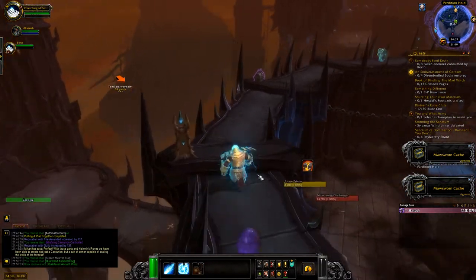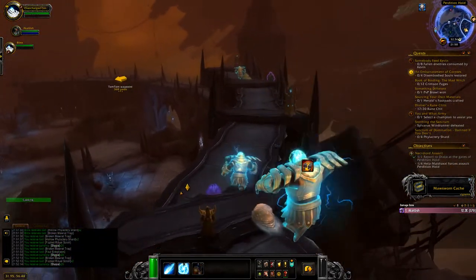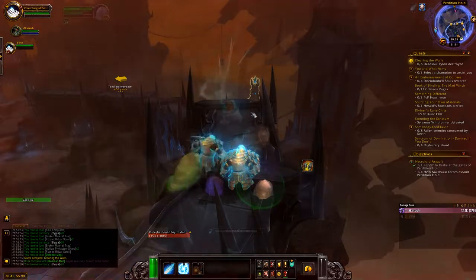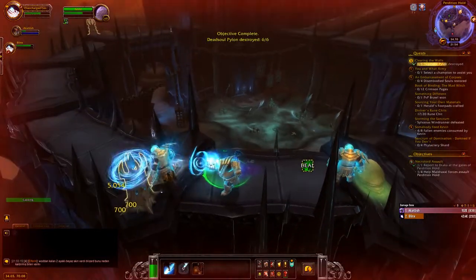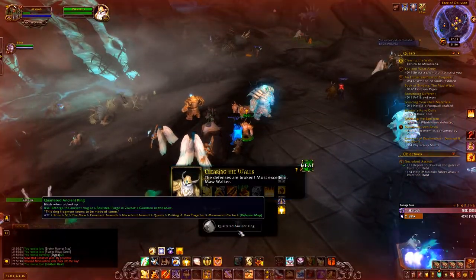Don't jump down yet because you are not done. Stay in your Centurion and go through the entire wall, clicking on all the chests until you find a Defense Map. Whenever you find a Defense Map, it will activate a quest called 'Clearing the Walls,' and you've got to complete that. After you've completed Clearing the Walls, you will get your second Quartered Ancient Ring, and then you can get out of your Centurion and continue towards the third one.